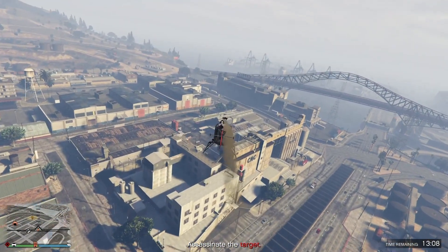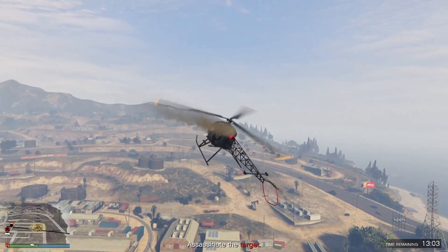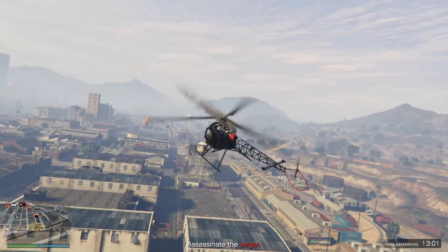Sometimes it will say you need to pick up the person in a taxi and submerge them in water. For that one, if you have a taxi, you don't have to go all the way to the taxi company - you can just call in your own taxi.